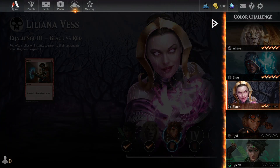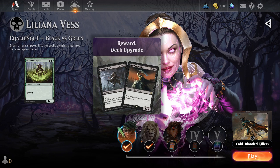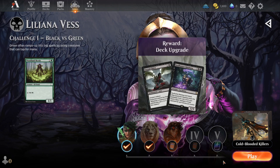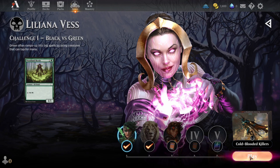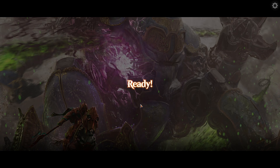Here we are — we've got all the decks over to the right, and right now we are working on Liliana. It will start you at the beginning, facing Vivian, the green deck. And this is going to show you how to use a bunch of Black Deck-specific combinations.